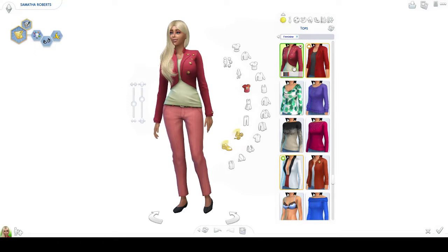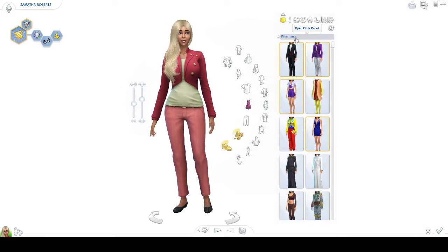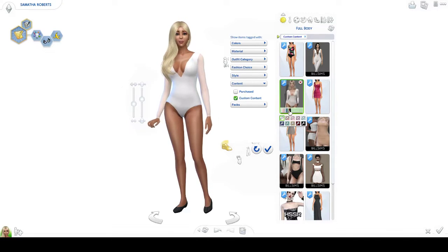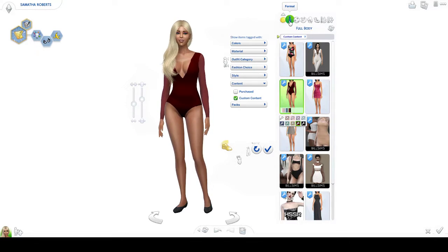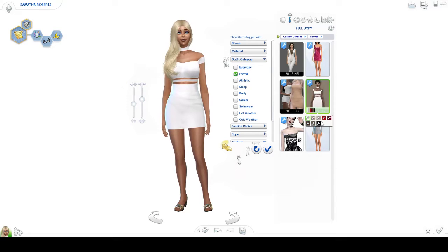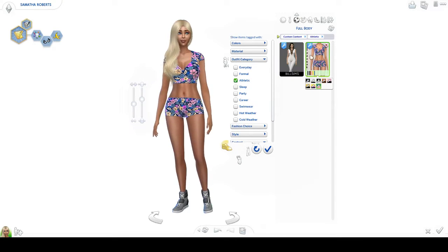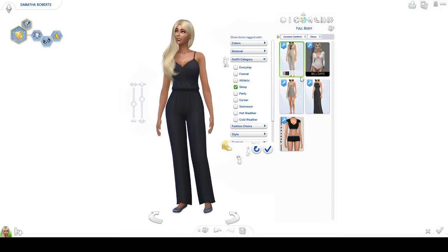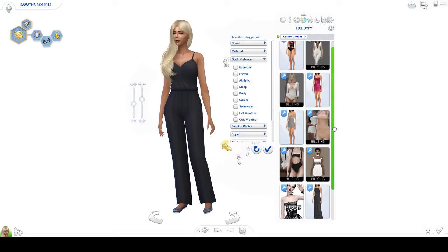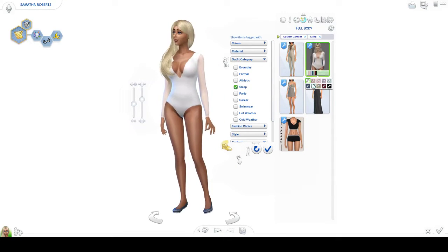Alright, let's start with full body outfits. This is a daytime outfit — custom content — we'll take this bodysuit and make it this color, so there's the daytime outfit. And a sleep outfit — we'll go for that and wear this to bed in green.